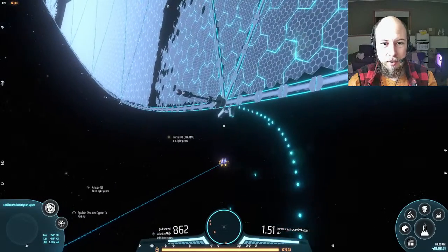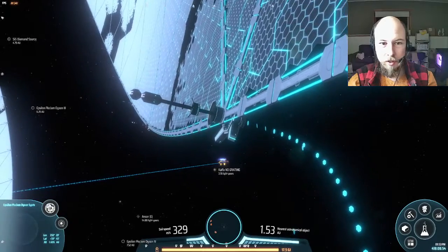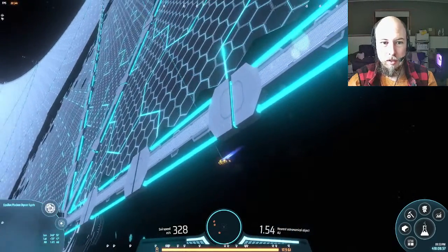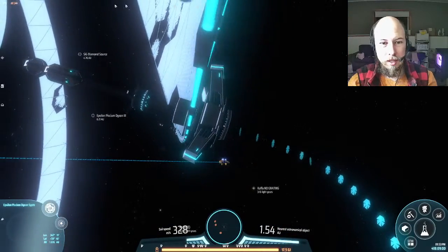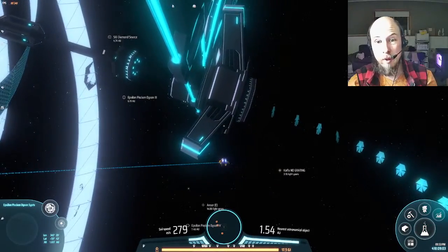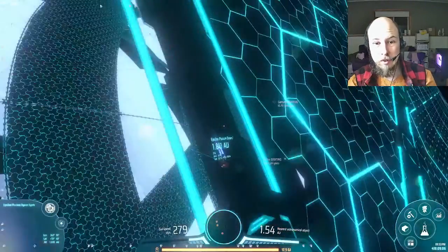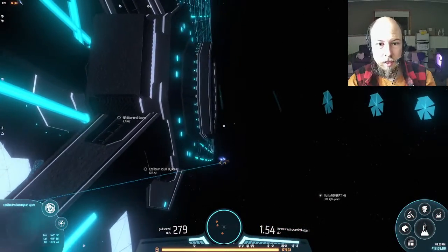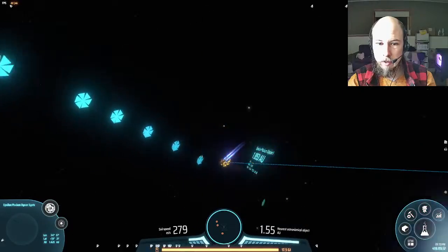It would also be really nice if you could build on the Dyson sphere itself — like on these connecting bars — that would be super cool. I can't help but notice that the small carrier rocket exists, so maybe we'll get a large carrier rocket at some point so you can build actual constructible structures on the Dyson spheres.